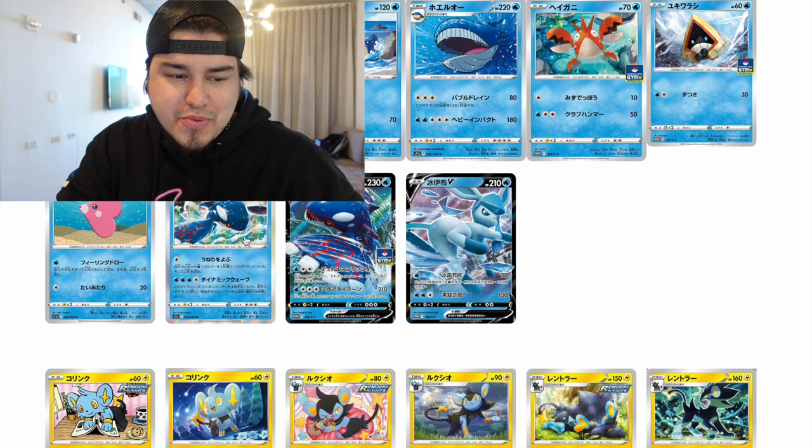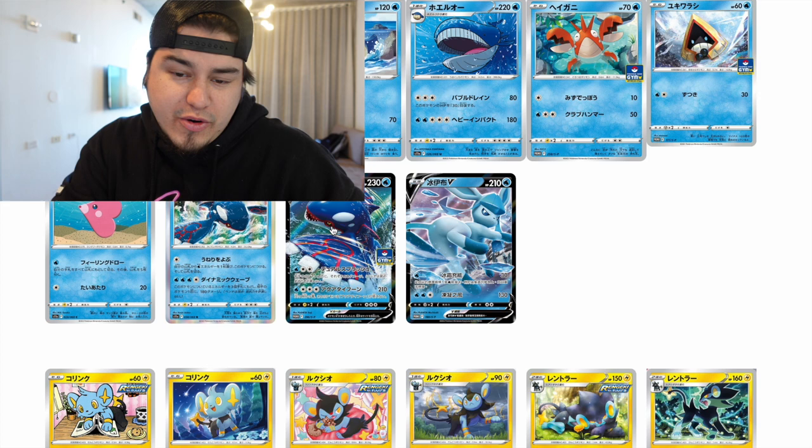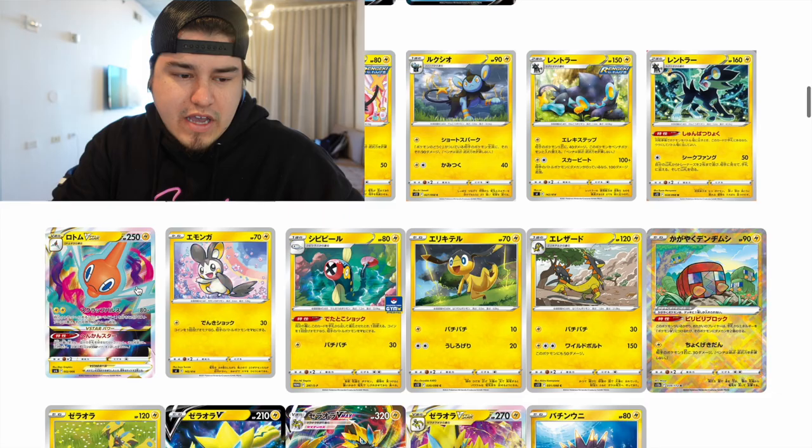We see cards like Entei in the regular set, Kyogre — I was super excited for Kyogre, I honestly wish they would have given Kyogre a VSTAR or something. Maybe they have, I don't know for sure, and I think more cards can even still get released. We got Rotom VSTAR.